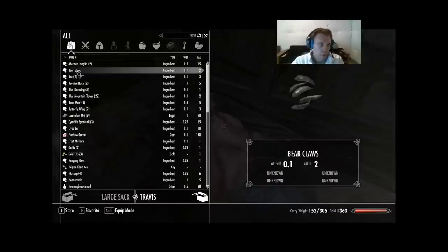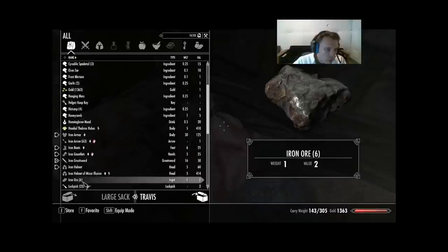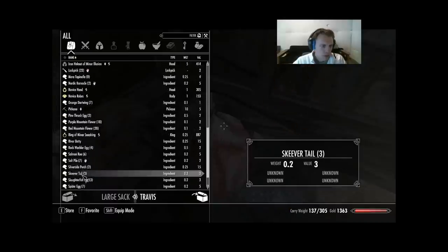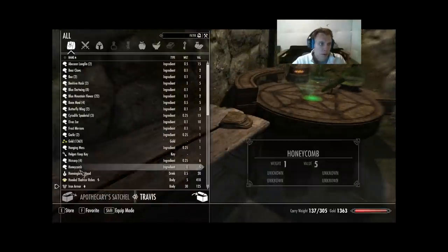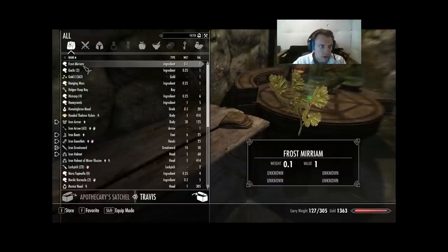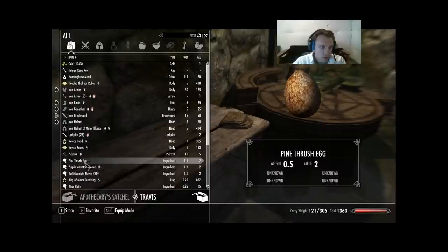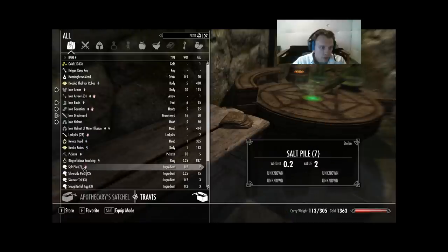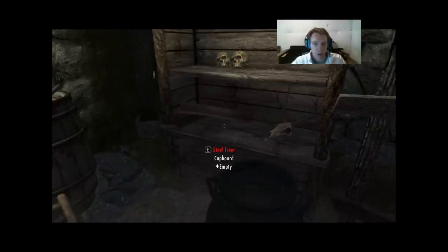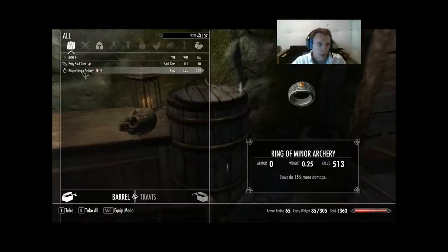This one gets gems and ore. Alchemy ingredients go in here. The Woodsman's Friend goes in here — it's the only unique item I've found so far. Now let's leave the petty soul gem where it is, but let's get out to the ring of minor archery and go disenchant some stuff.